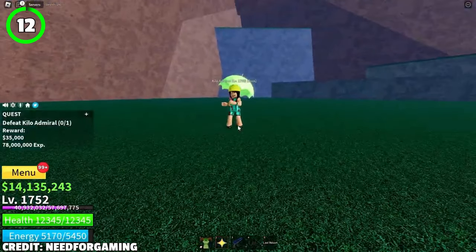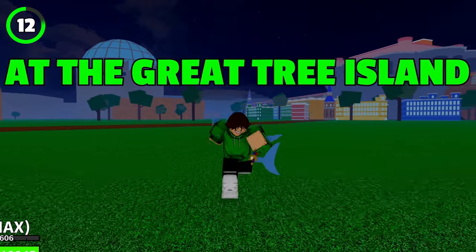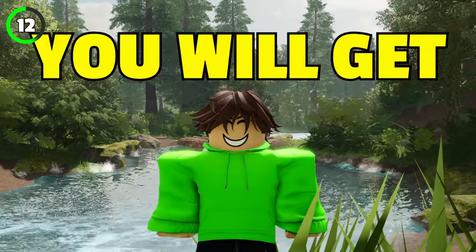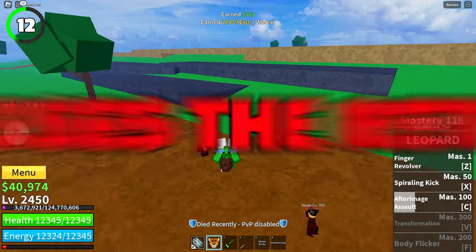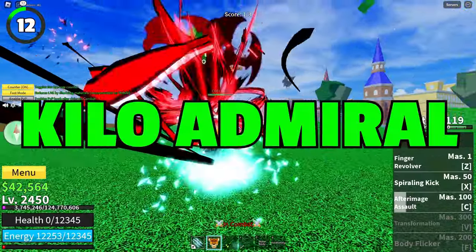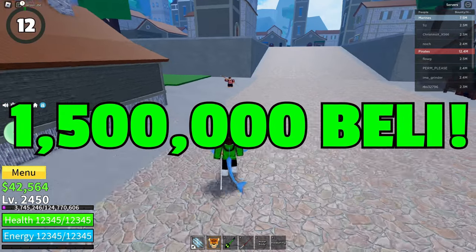Next up, we've got Kilo Admiral, another female boss. She spawns every half an hour at the Great Tree Island and has around 140,000 HP. Upon defeating her, you will get 35,000 belly and 78 million XP. She uses the retired Kilo Fruit's X and C moves, and Sharkman Karate. Server hopping Kilo Admiral for just one hour will make you almost 1.5 million belly.